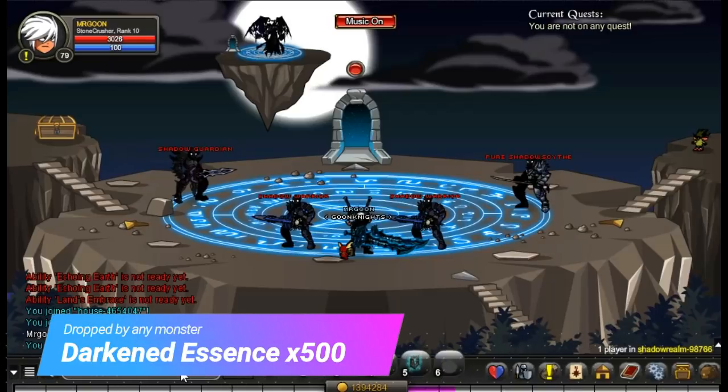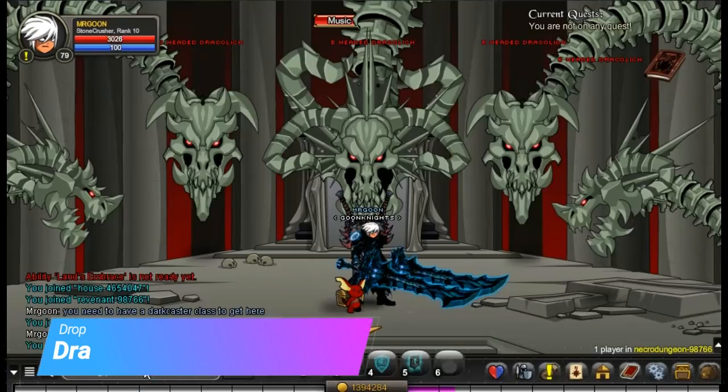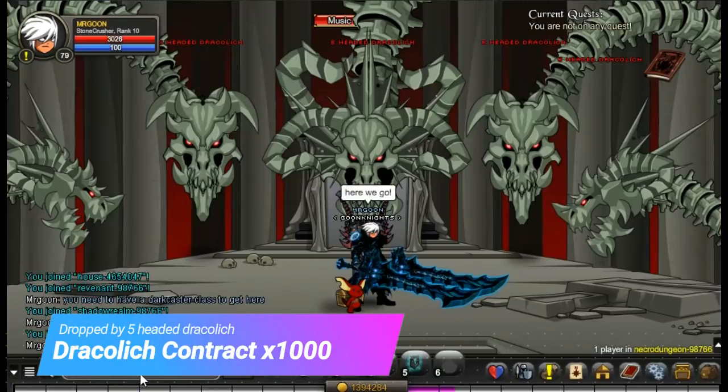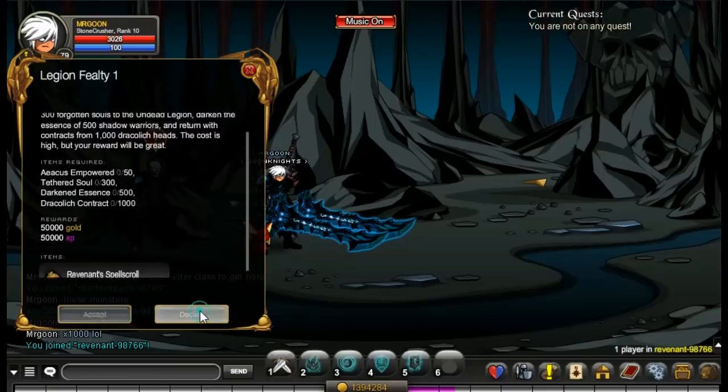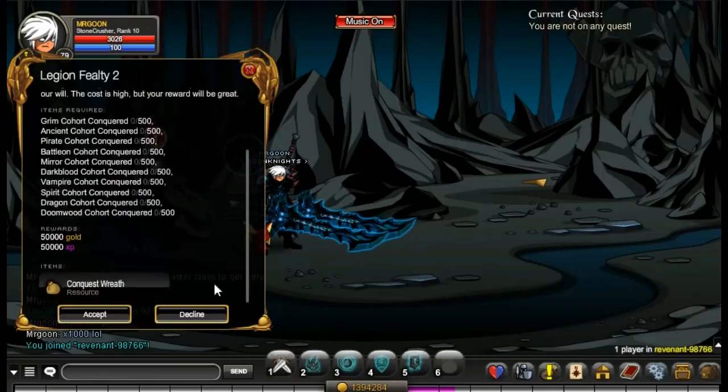You can then head along to the Shadow Realm where you can defeat any monster and they will give you the Darkened Essences, required times 500. Then join Necro Dungeon and defeat the big five-headed Dracolet, which will drop the Contracts that you require.